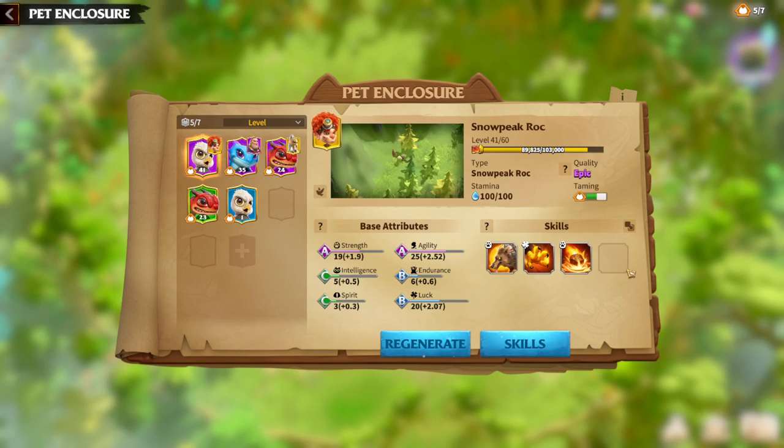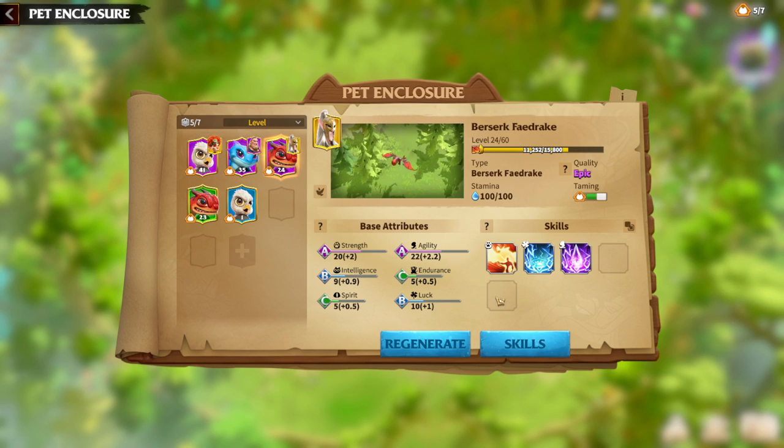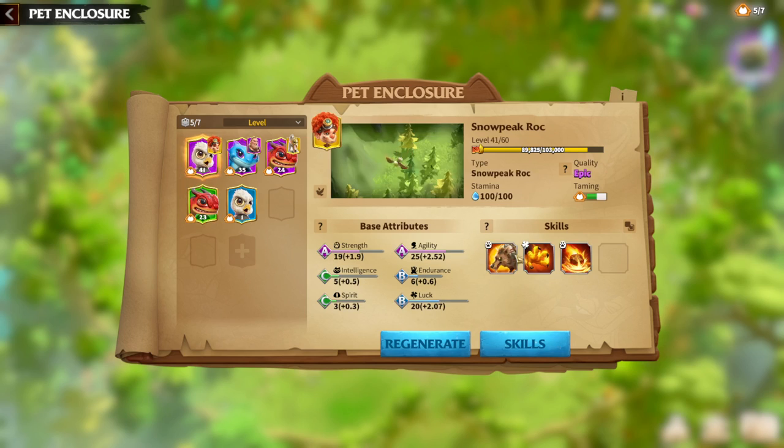Regarding slots, it's again random. Whenever you are capturing the pet, you can have five slots, four slots, or three slots — even two or one. The better version is to have as many slots as possible, because you will be able to get more skills for your pet.